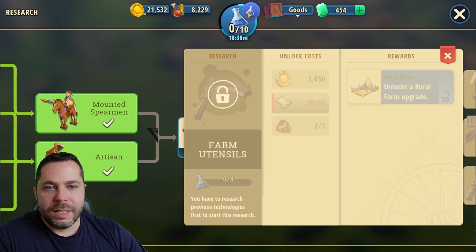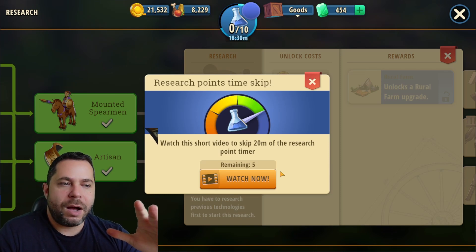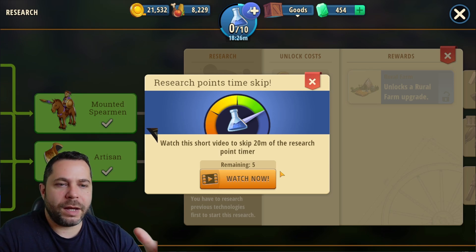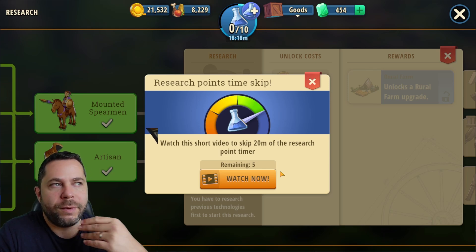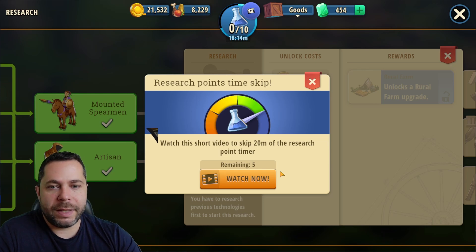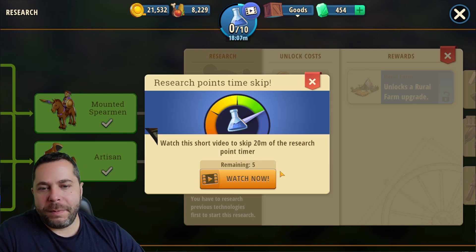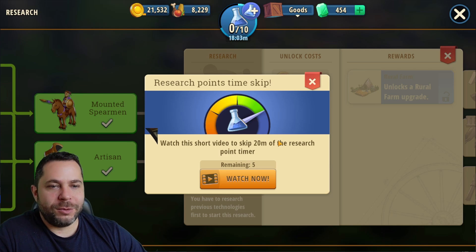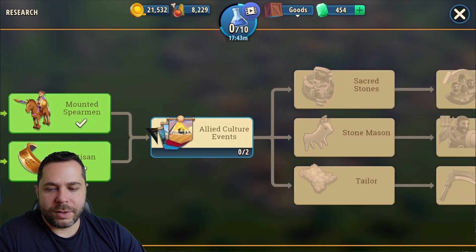You can get researches by watching some advertisements. Some people are going to say there are a lot of ads, but from my game experience, in order to make things more free-to-play friendly, there are developers who maintain this game — this is not sponsored, just to mention that. But there are people who take care of the game and they also have to get their salaries, so I have no issue watching some ads. Researches is something you should go for — this is your progress.